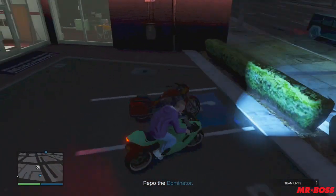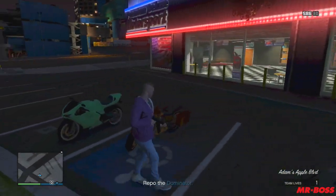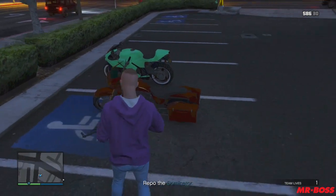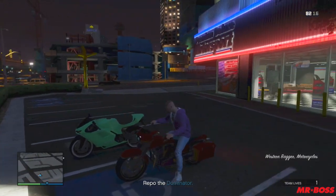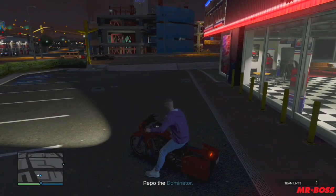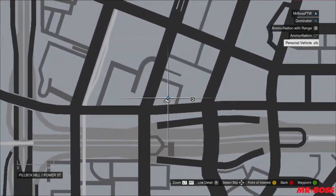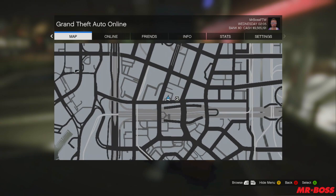Parked in the handicapped spot is Franklin's bike, the Western Bagger. Not only does one spawn, but if you drive around the block a little bit you should find that others actually do spawn as well. This location is very easy to find — I'll show it on the map right now. You don't even have to worry about completing the mission. It's located right downtown near Power Street, downtown LS. Super easy to find.